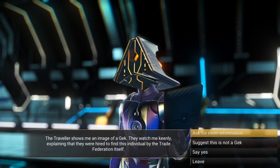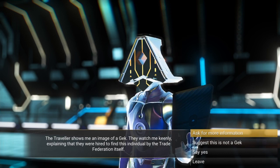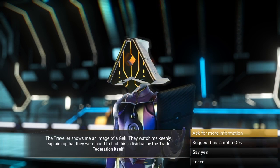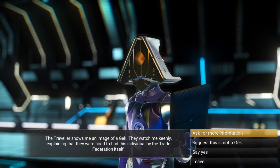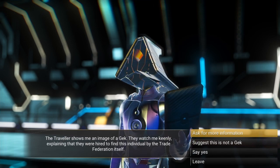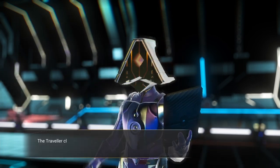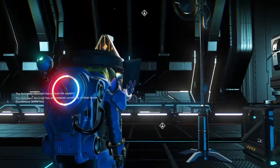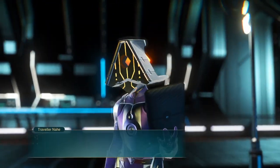Then they'll ask you something and you want to answer the nicest answer that you possibly can. The traveler shows me an image — I can't read it properly — but they seem disappointed. Now that you've spoken to them, hopefully when we speak to them again they'll come up with the next prompt.